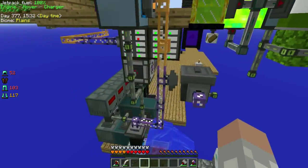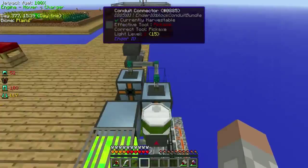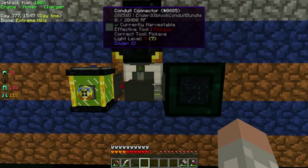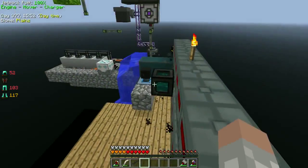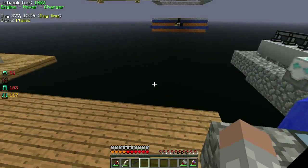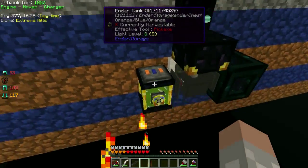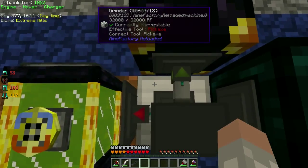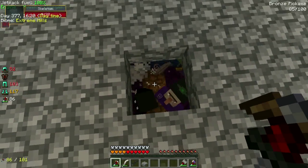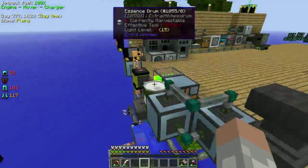But in between episodes I did do a bit of work. I did a little with my IMI system, and I also got an auto mob farmer going. Now this one's a bit different — it's powered using a Tesseract, mostly because I didn't want to run a whole bunch of power cables all the way over here. And this one's using a MindFactory Reloaded Grinder, which gives me Essence instead of Liquid XP, which kind of sucks, but I'm okay with it because I know how to turn that stuff into Liquid XP.